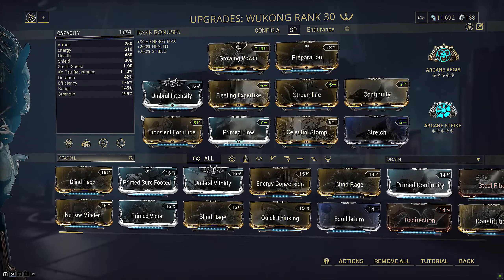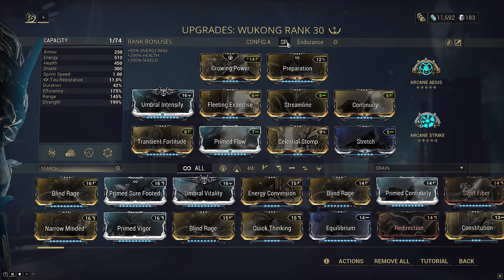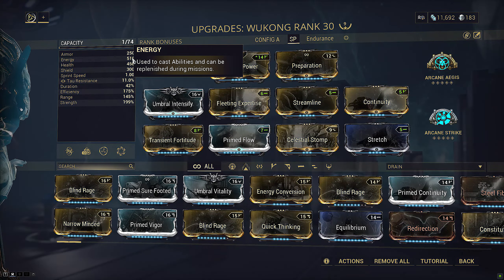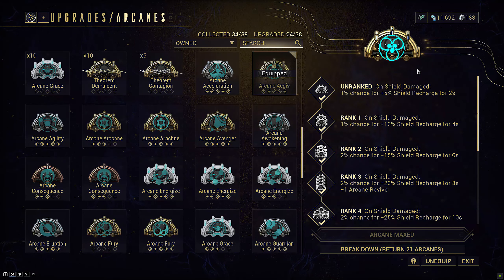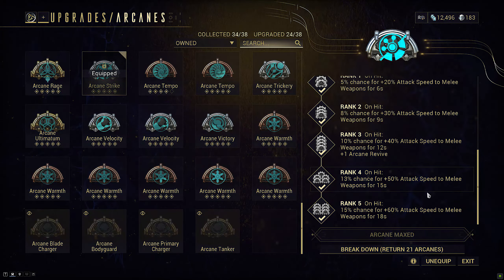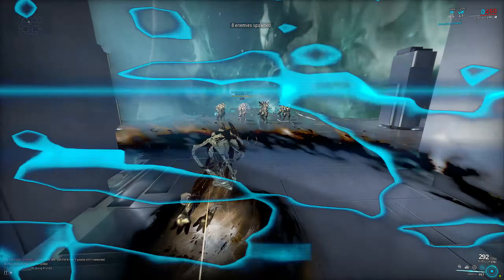First we have Celestial Twin where Wukong splits out his clone equipped with the same mods and weapons that you have. He does extra damage but it is based on AI so it's a little bit wacky. His 2 is Cloud Walker which basically functions a bit like a rolling guard except you get heals based on distance traveled and invincibility with increased movement speed in all directions of 3D space. His 3 Defy is kind of like another get out of jail free card where you taunt things to hit you and then you will retaliate with much more damage afterwards as well as a lasting armor bonus. Finally his 4 is his Exalted weapon with his Iron Staff although it is a little bit eclipsed by normal melee these days.